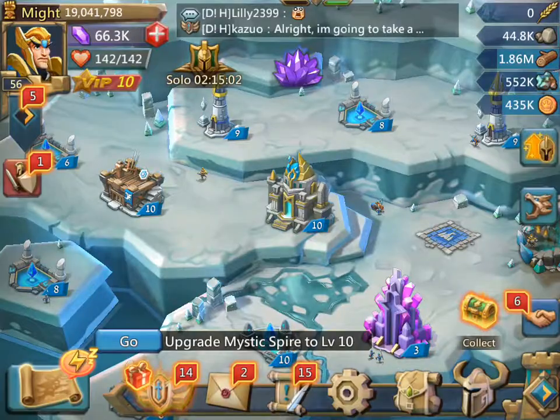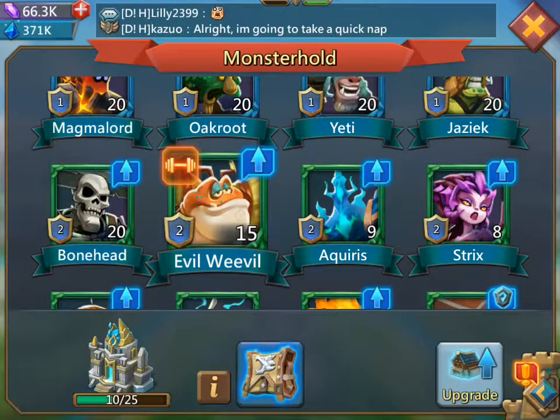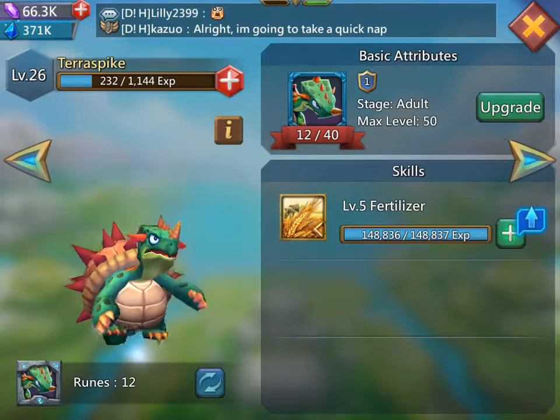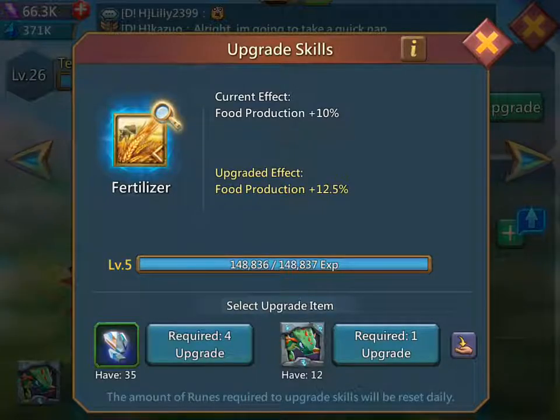When you're back into the monster hold, click on a familiar. You've got your skills at the bottom where you're able to use your shards, which are to the left — it says required four — or your ruins, required one. Do not use your ruins. Only use the shards, the one that says 35 at the bottom. Do not use the ruins to upgrade the skills.